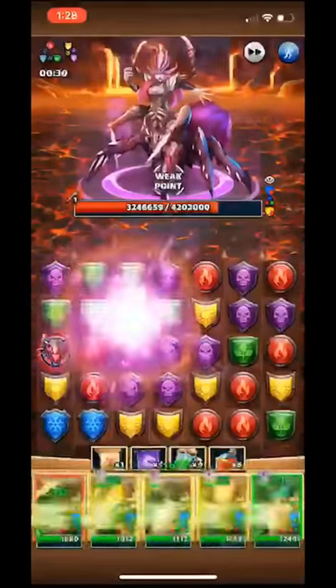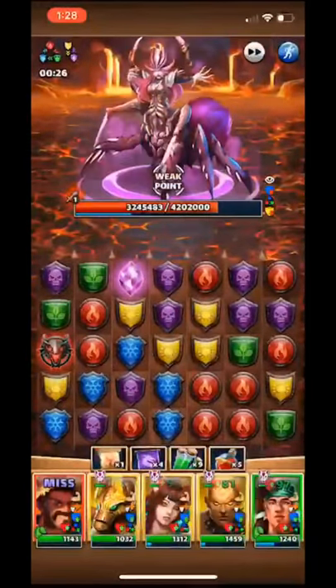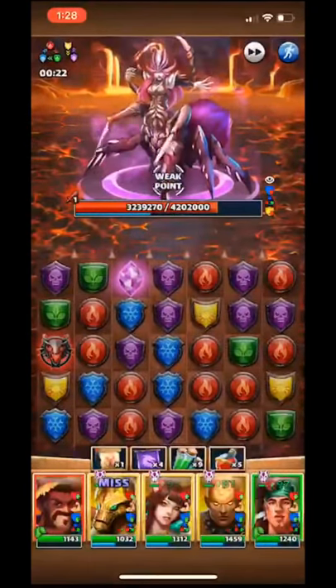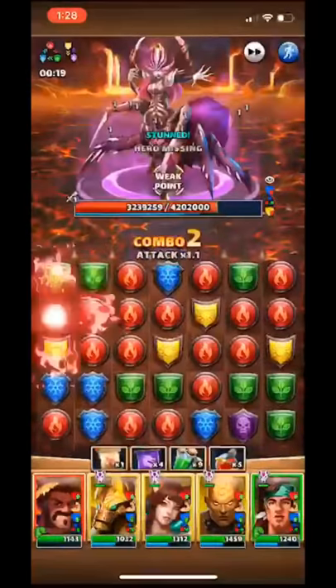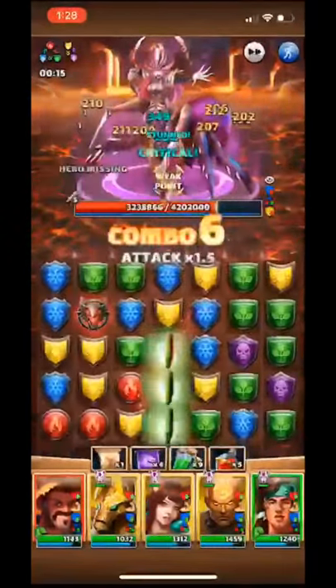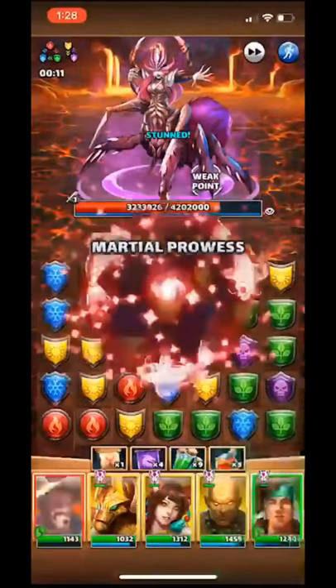Right there, that's the biggest thing. With having the ability to dodge, you're making it so that attack is pretty much useless. It also allows you to not have to use so many healers going into these Titan hits. Not using healers allows you to keep your heroes alive longer, but also still be able to obtain higher scores.